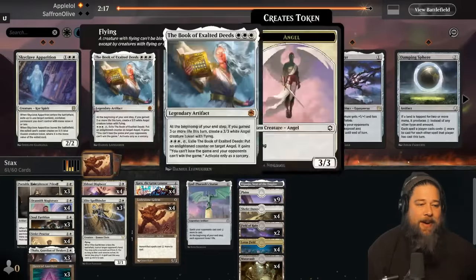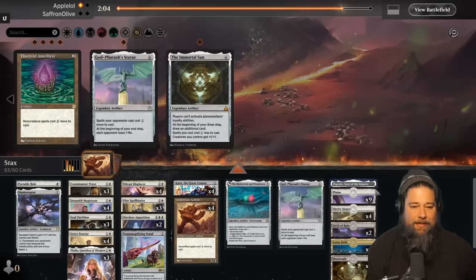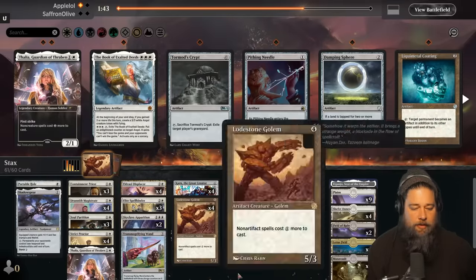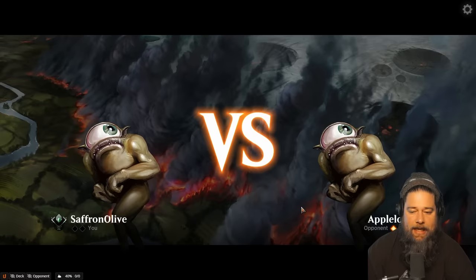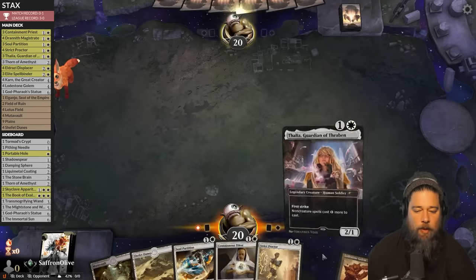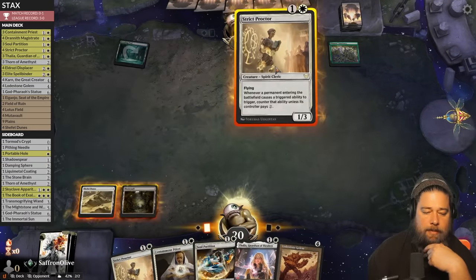We bring in some removal, go down on Thorns since opponent is essentially exclusively creatures, and bring in Transmogrifying Wand and Mightstone and Weakstone. Our best bet is going to be the Containment Priest Displacer lock — that last game our opponent just drew an absurd number of Lords. We have the Containment Priest and the one remaining Thalia. Opponent plays an untapped land and Shapesharer Sanctuary. We run out the Proctor and land. We don't want to run Thalia yet — it's probably going to hurt us more than them. Lotus Field off the top would be nice.